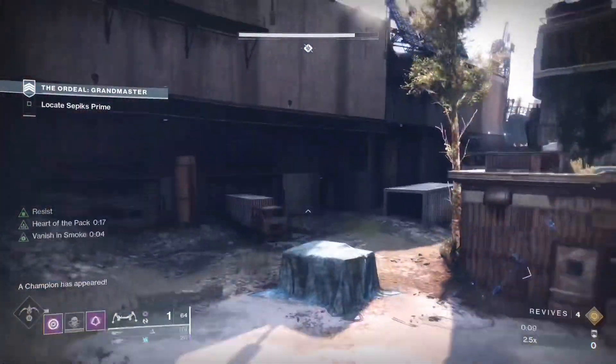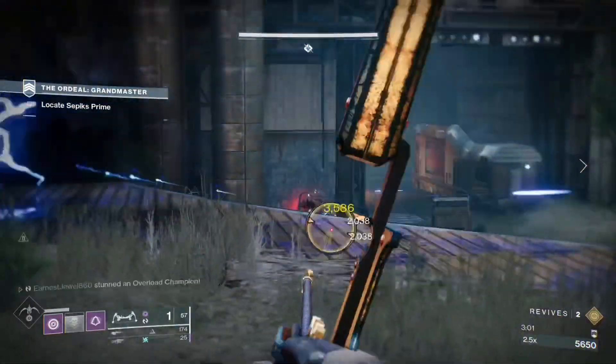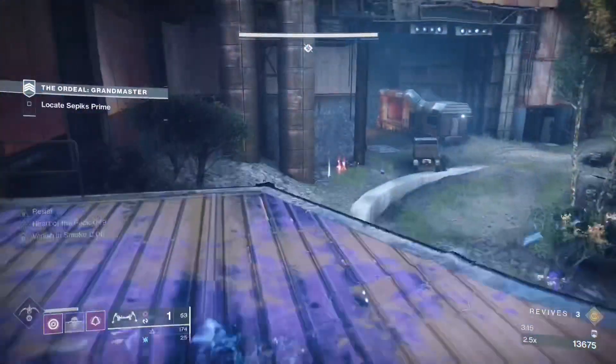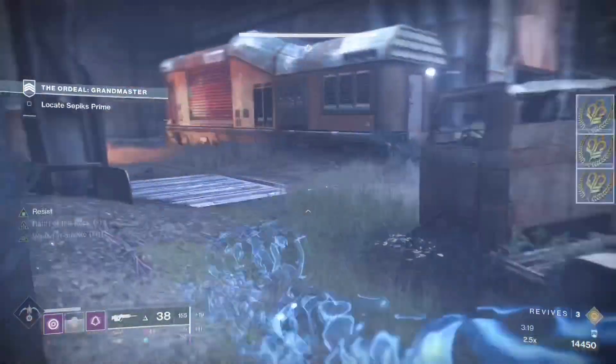For the start of the strike I would recommend going left and keep going until you see the overload champion. From here you'll have a good angle on the champion — stun it and then shoot from distance. Once the champion is dead you can go invisible or use your healing grenade to skip past the rest of the ads.